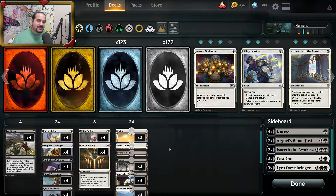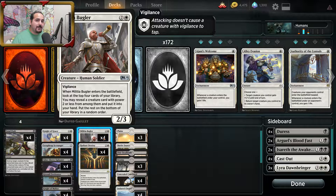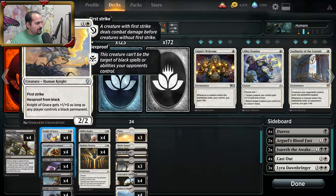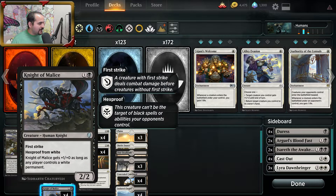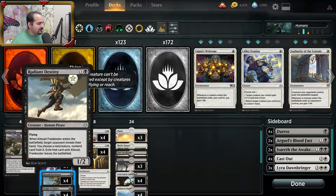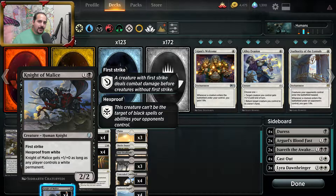This deck struggles against those kinds of decks because you can't really profitably block Steel Leaf Champions — most of the creatures have a power of 2. The way you can beat those decks is by keeping a Knight of Grace and a Knight of Malice back on defense, or just a Knight of Malice with a Radiant Destiny, because it becomes a 4-power creature and first strikes before it even gets an opportunity.